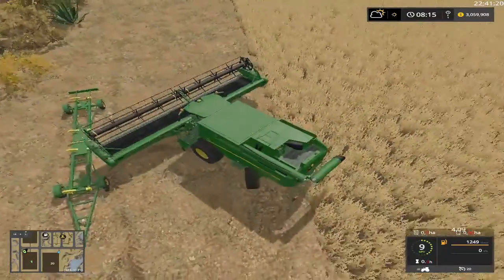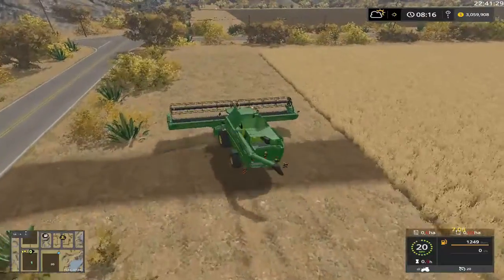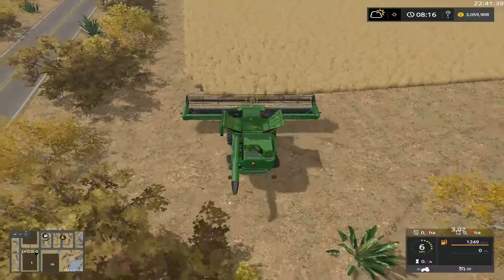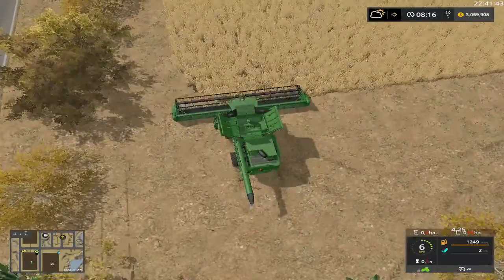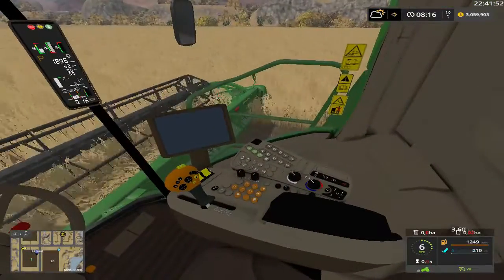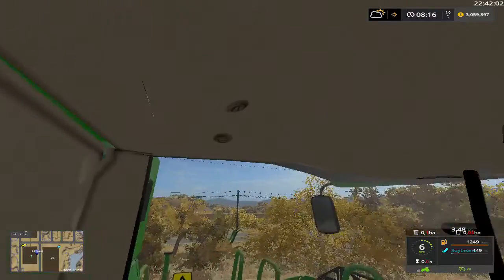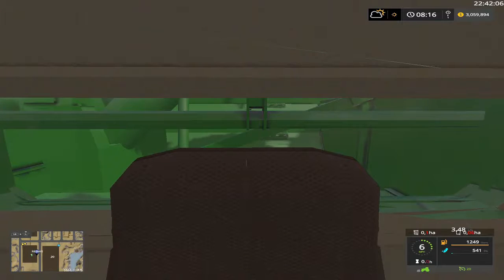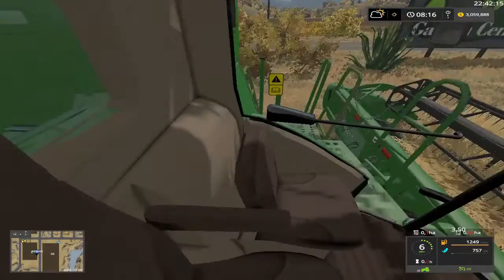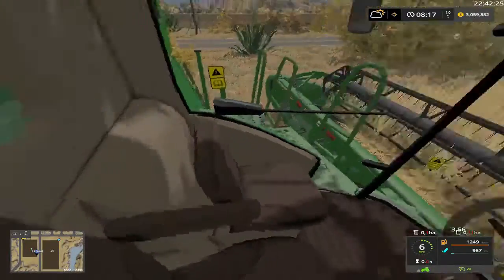There we go. Let's unfold our top and our auger. This is the same combine we got on Giants Island 17, so it should be pretty good to go. I hired Jason to run it. Let's look inside real quick - it almost looks like we got a spot for a sunroof where the lines are. There's a little buddy seat there. Nowhere to put my laptop, oh well.